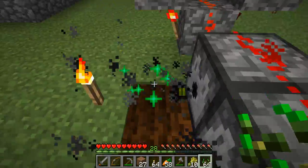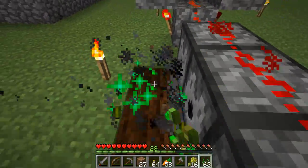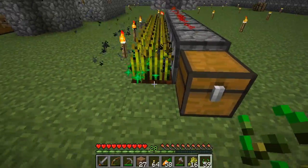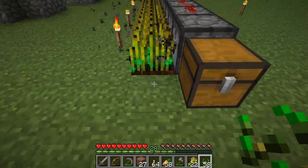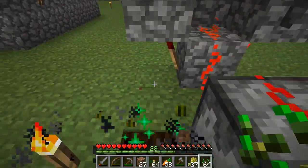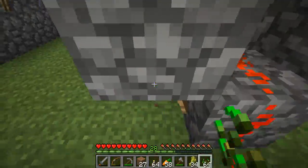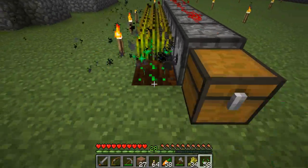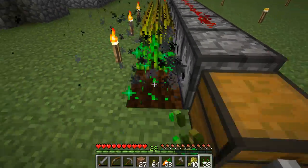I will also use this to breed the villagers, but actually villagers only need food to breed in 1.8. So I'm not sure exactly how I'm going to make a villager breeder, but I'm somehow going to do it. I'm going to use the wheat and whatever the villagers want to trade with them to get emeralds.